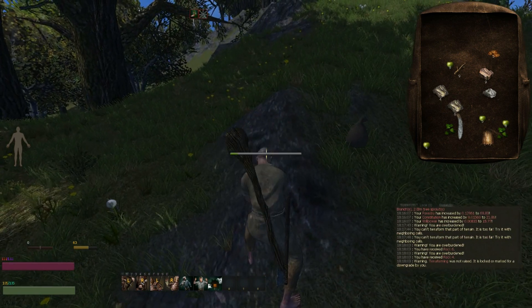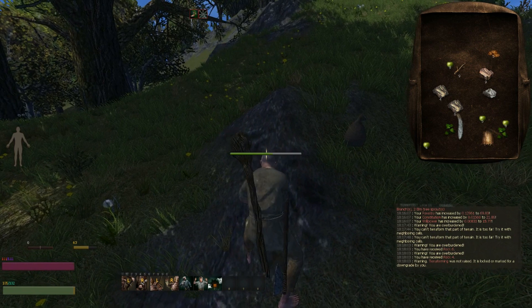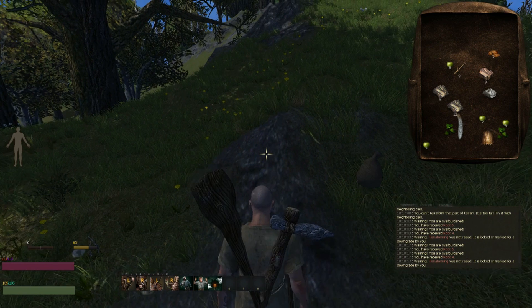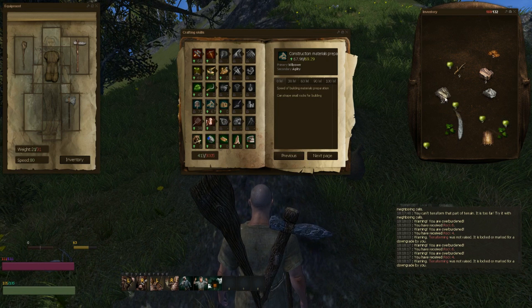That's a bit weird how it's split up, but there are some weird things in the game right now — it is still in alpha, so it will have some flaws. There we go, we have 20 rocks now.